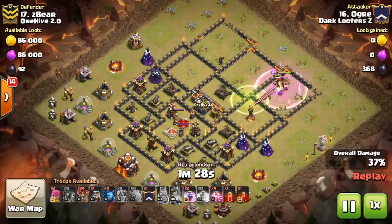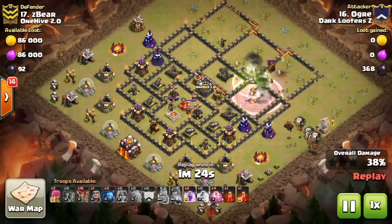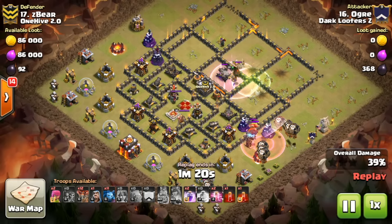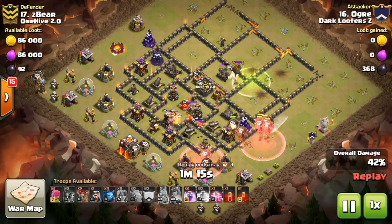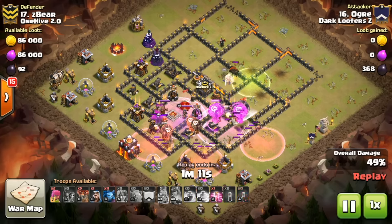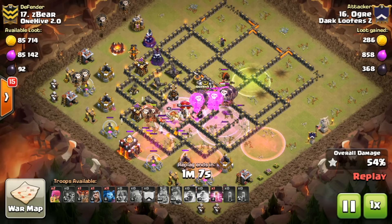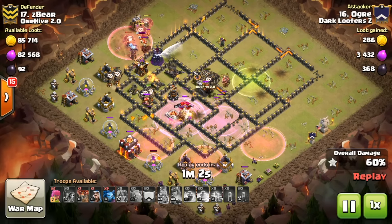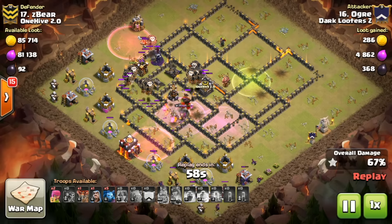That discrepancy in townhall 9 performance set us up very nicely for the 10 action. We were able to get a lot of townhall 10 versus 10 triples — six in this war if I'm not mistaken. We had the double skelly spell lalo with a double skelly spell queen kill, so Ogre coming in and getting it done on Z Bear, looking very good.